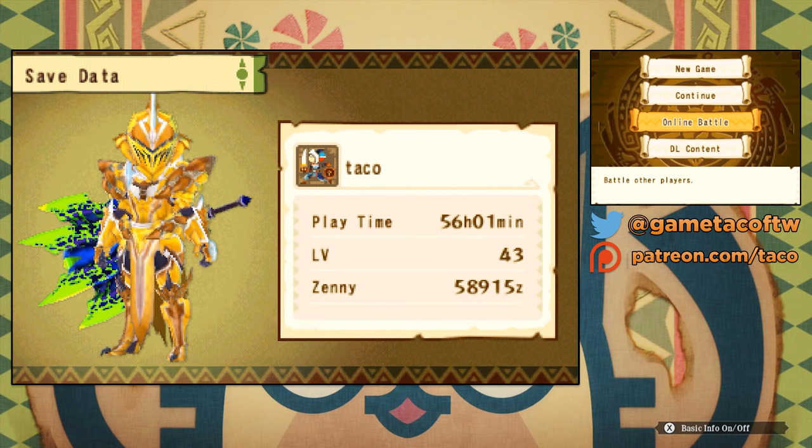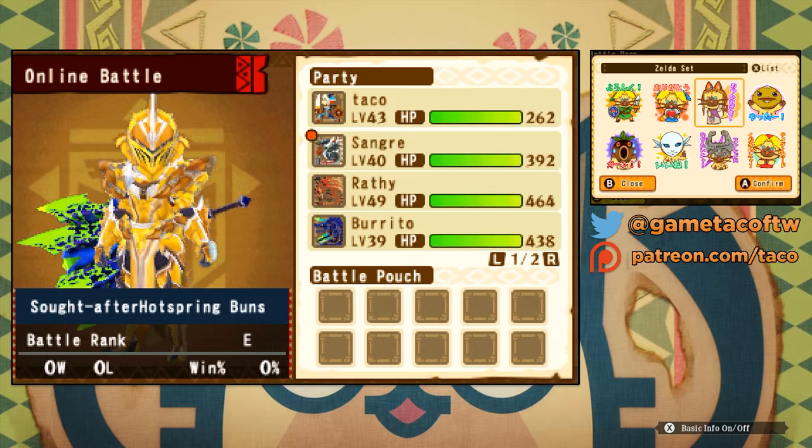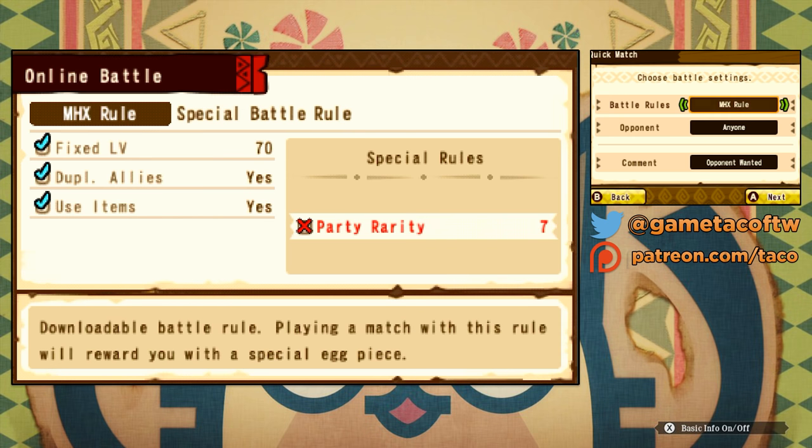Don't forget about the multiplayer in Monster Hunter Stories. You can get exclusive monsters from participating in online battles. By participating you'll get one piece of an egg, and if you win a battle you get three pieces. Once you get nine pieces, you can put together an exclusive monster egg.